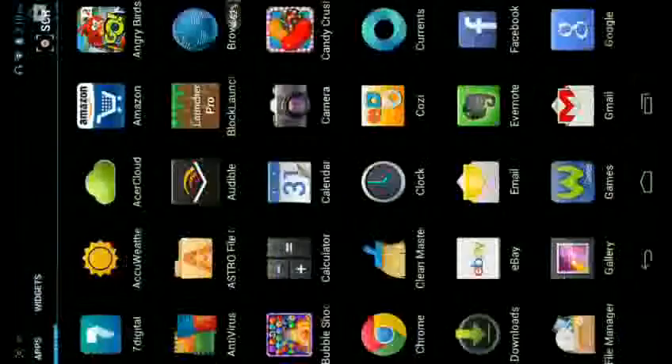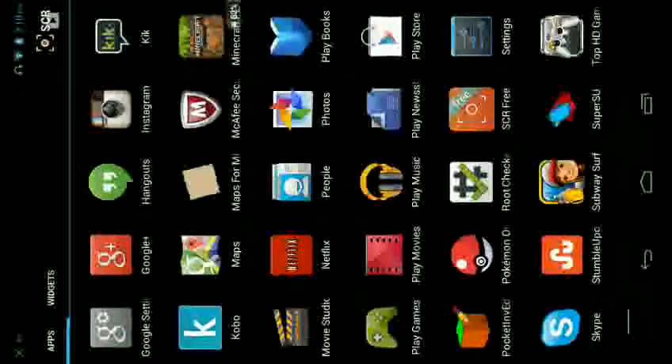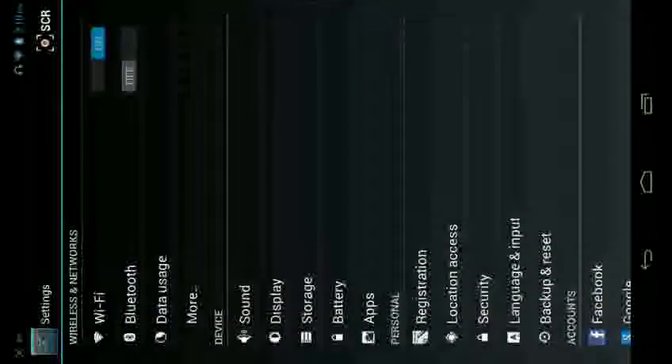And then go home and go to your settings — it's sitting right there. And then you go to your apps, find your Minecraft — mine is right there — and click force start.